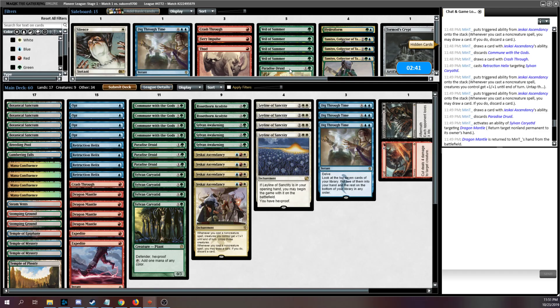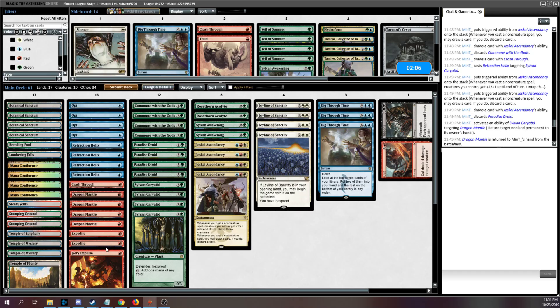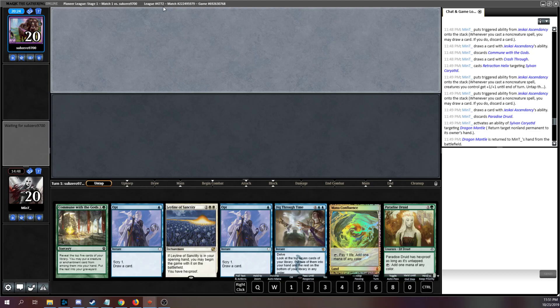That was actually a really cool win, I'm pretty happy about that. I think maybe I could consider bringing in a Fiery Impulse to have an extra piece of removal. I might also want the Paradise Druid on the draw to try to catch back up. I think I'm still going to leave the Leyline in. I might cut an Awakening on the draw for being a bit slow.